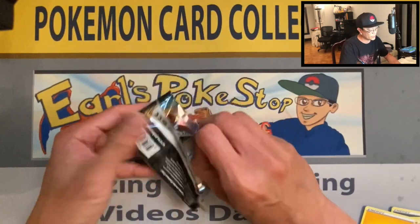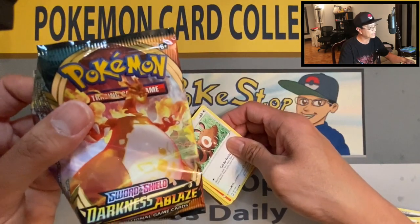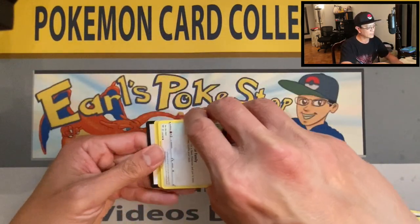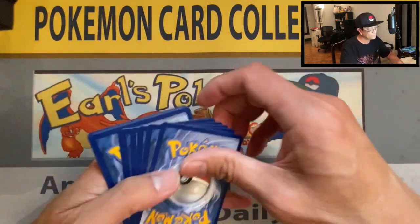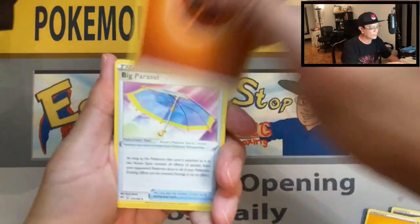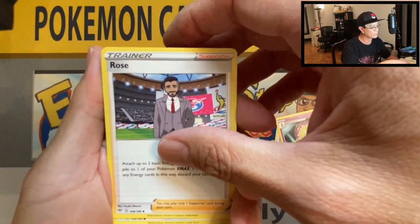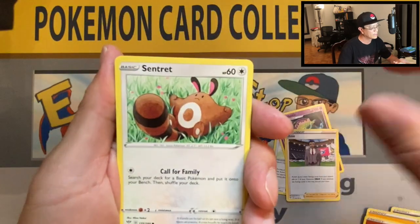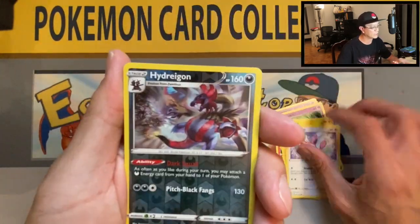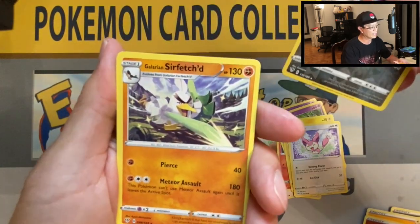Wait — that looks like a Charizard pack art! Yes, it is the Charizard pack art — that's a good sign! Fighting energy, Payapa Berry, Big Parasol, Shiinotic, Rose, Centiskorch, Larvesta, Morlull, Toxel, Skiddo, Hydreigon reverse holo, and a Galarian Sirfetch'd non-holo rare.